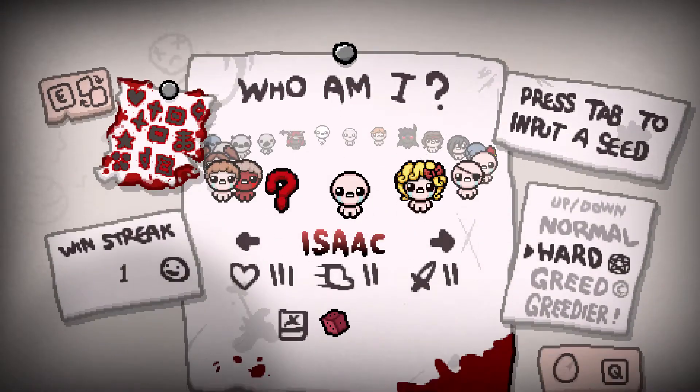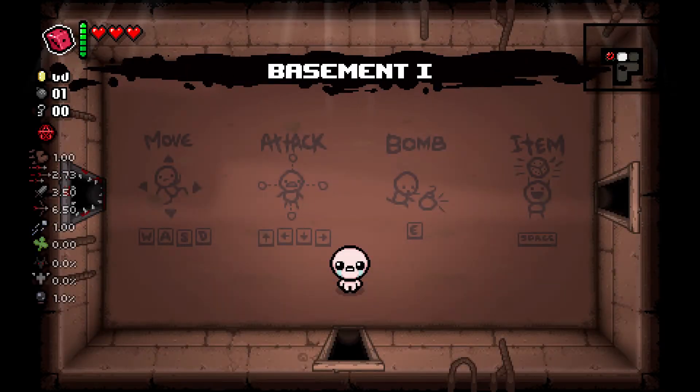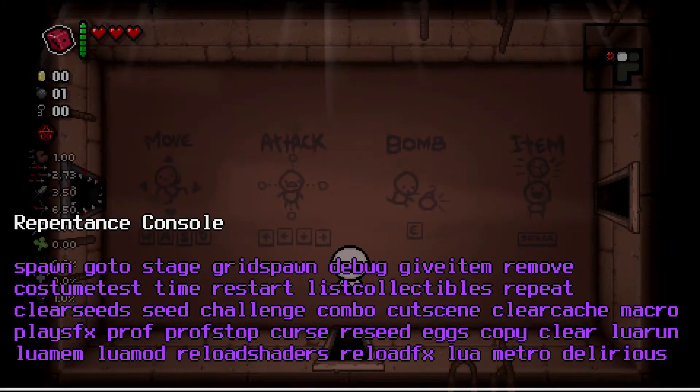I'm going to pop into a new run here and just show you a couple of things you can do. You want to press the tilde — the little squiggly mark right under Escape on the top left of your keyboard. And then you can just type whatever you want to do.